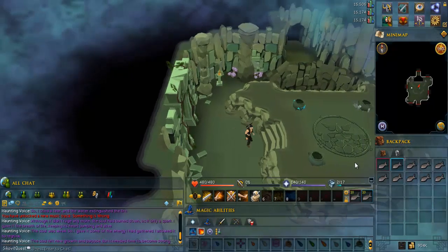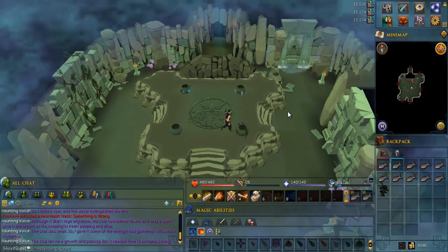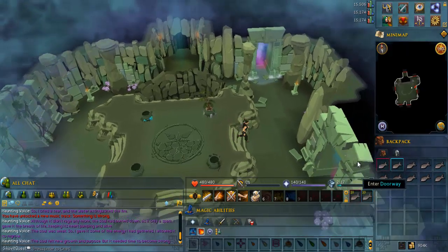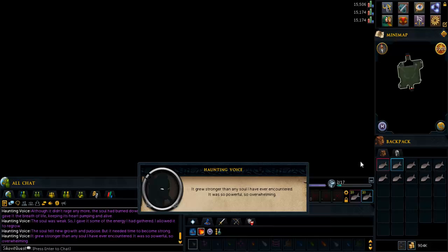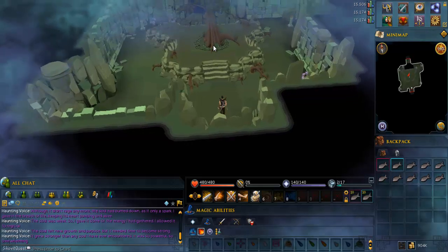For the last time, go to the middle and take the sapling from the pot. Then put it in the pot to the northeast, and finally go through the door to the east. Go straight north and go through the next doorway.